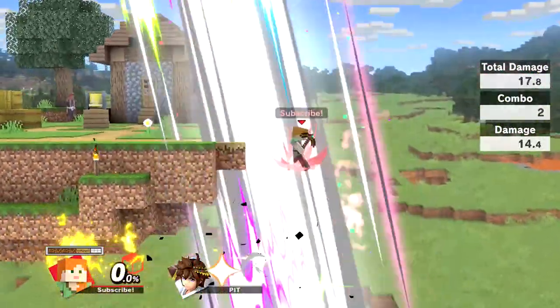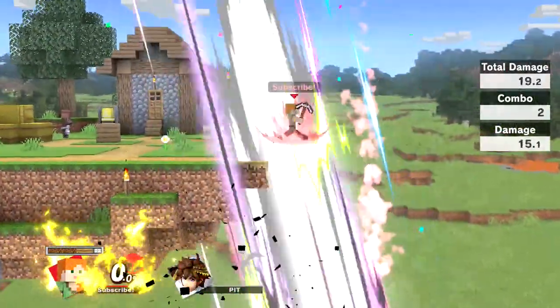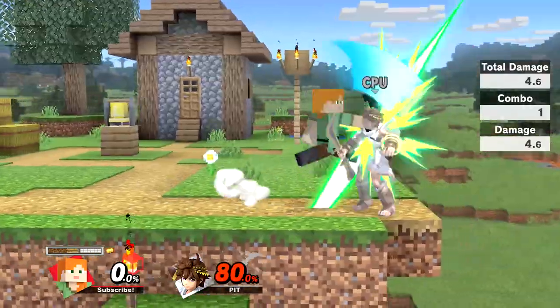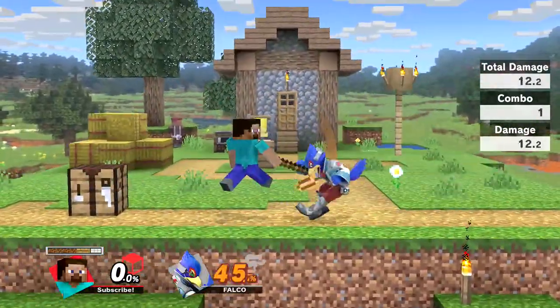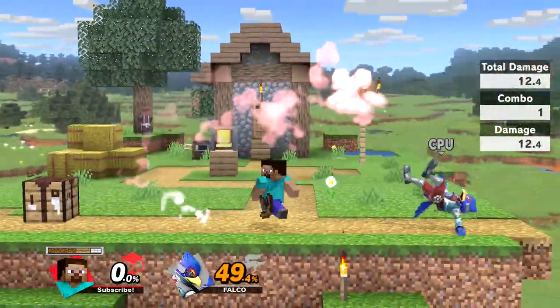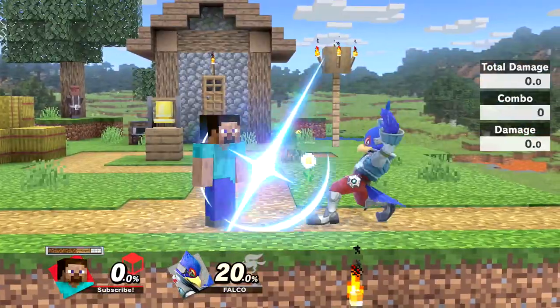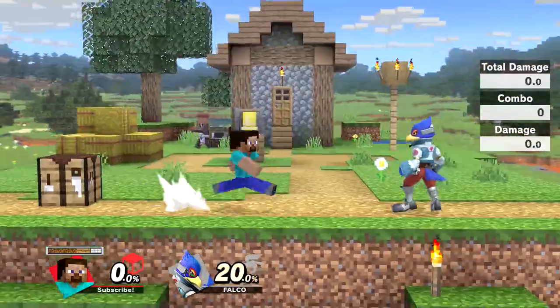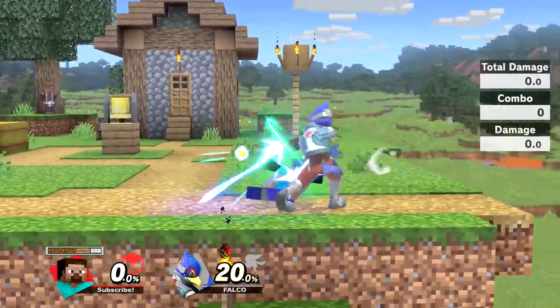At higher percentages, you can combo a neutral air into a forward air as a kill confirm. It is the hardest to do with wood and works earlier the higher the weapon type — with diamond, this combo can start working as early as 70%. This move is best used for punishing misplaced or whiffed attacks from your opponent in order to start a combo. Dash attack is a rush attack with Steve's pickaxe and is perfect for covering bad landings, punishing whiffed moves, and tech chasing. It is a great combo finisher; however, it is not safe on block and can be easily punished.